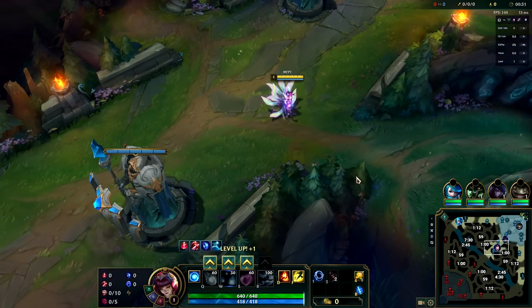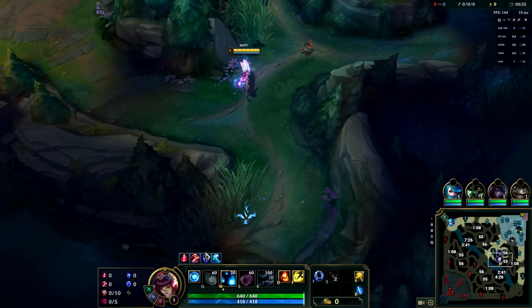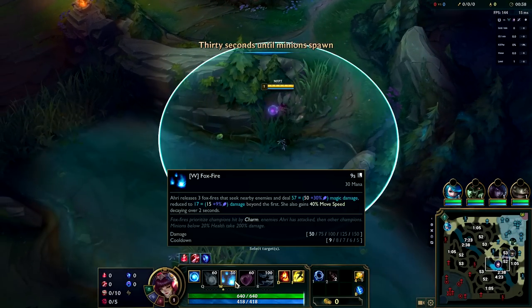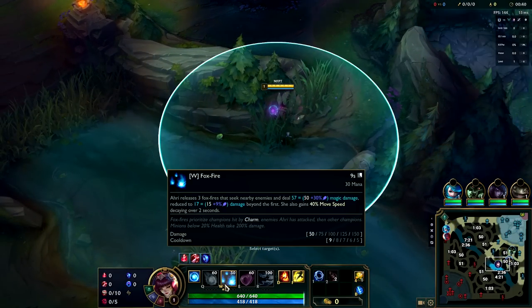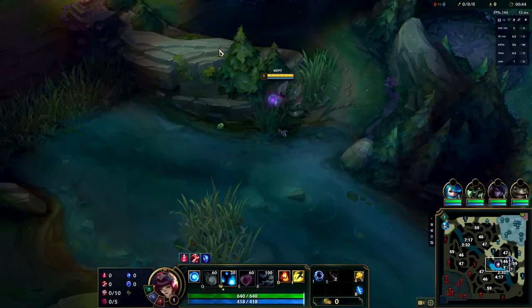At level one, we are going to put a point into our W first. This lets us move around and deal free damage, but more importantly proc the Electrocute much, much easier because this sends out a bunch of really small attacks rapidly. Because of that interaction, Ahri is actually super capable of dueling early on.